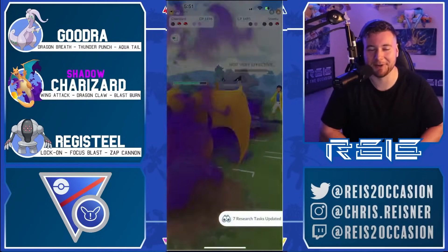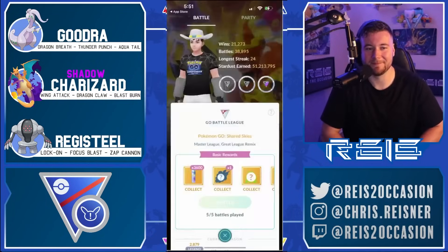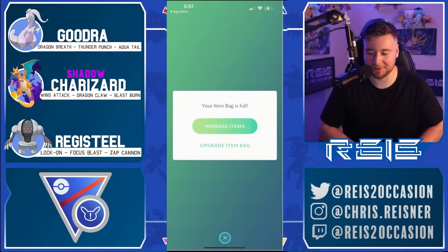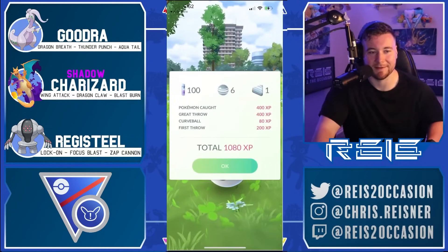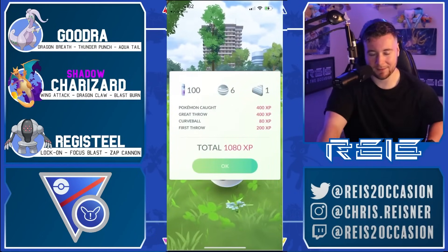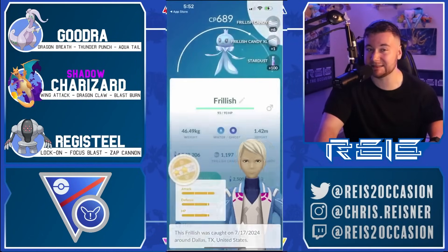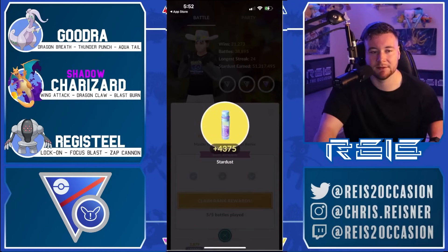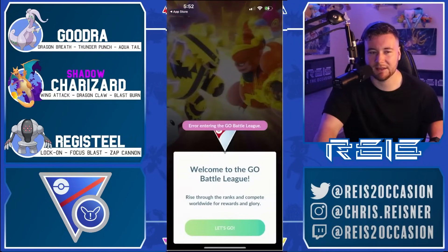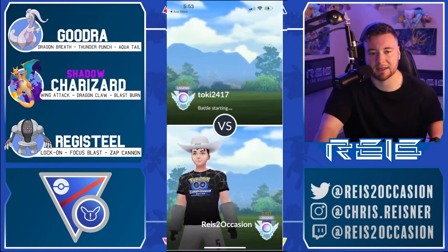That was a pretty weird game, but Registeel could really threaten everything on their team, so a pretty comfortable win. That Lock On down ended up being so massive for us — they probably would have been better off pivoting into Steelix or even pivoting Polywrath right away. We get a 4-1 set there.